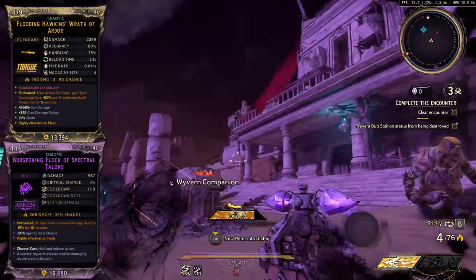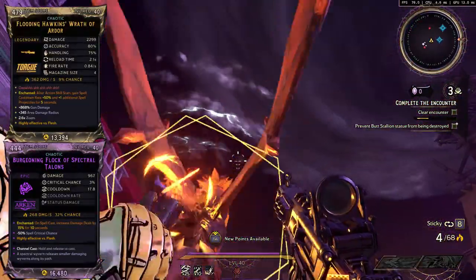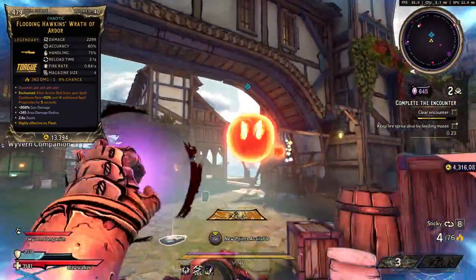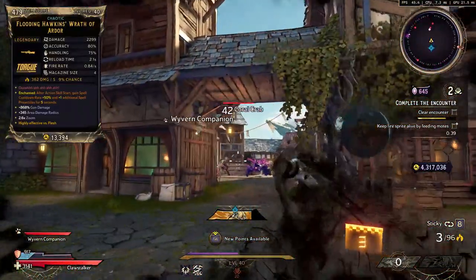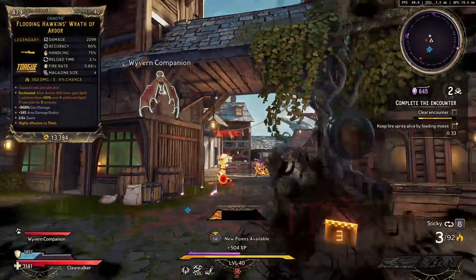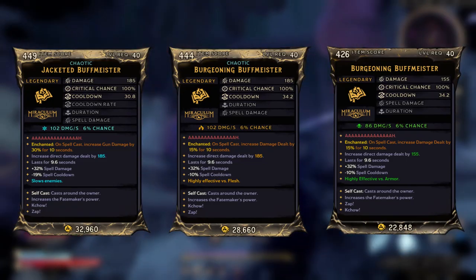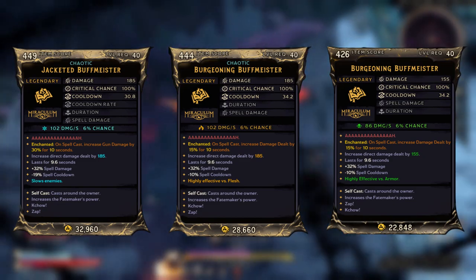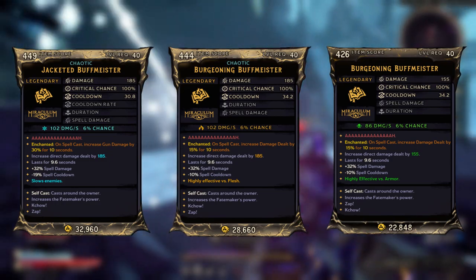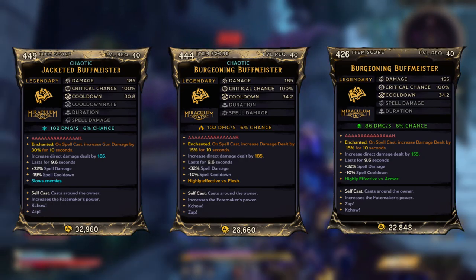I'm incredibly happy that I essentially get to run both Fadeaway and Rack Attack on this build. The spell enchantment I run buffs my damage after I cast a spell — for my FL4K fans, you know why, because it's similar to the Rack Attack debuff anointment. Going back to the Hawkins Wrath enchantment: once I activate my action skill, my spell's cooldown is reduced and I spawn an extra Rack. So if I have the Hawkins Wrath out while activating Fadeaway, it's basically Rack City. Other spells I run are various elemental Buffmeister skills — these paired with From the Shadows shred through anything while giving massive movement speed, which is really good with this build.